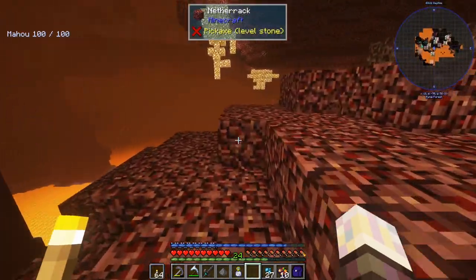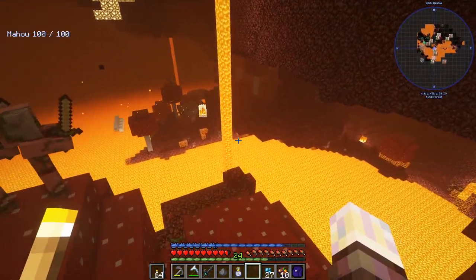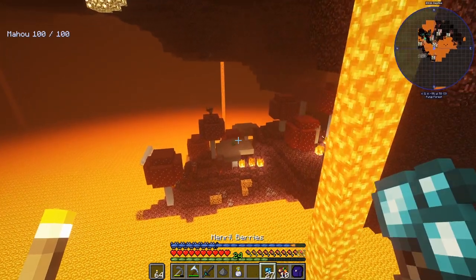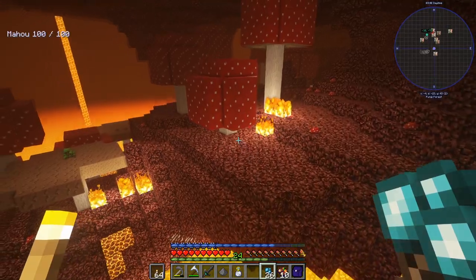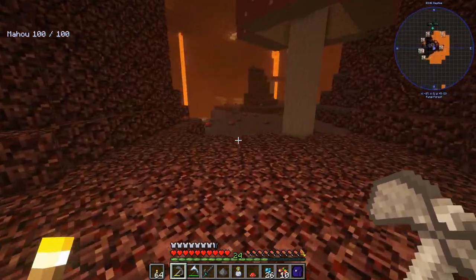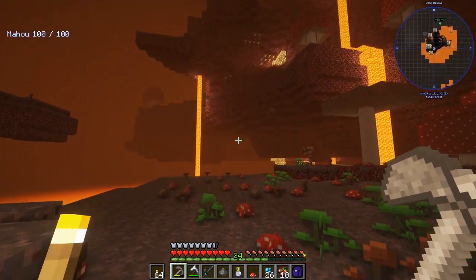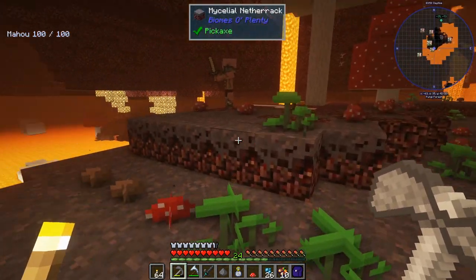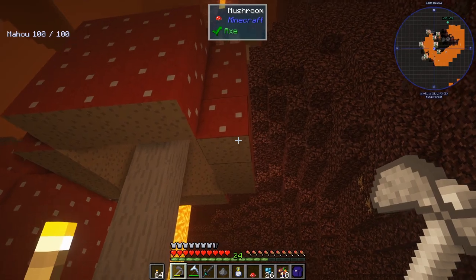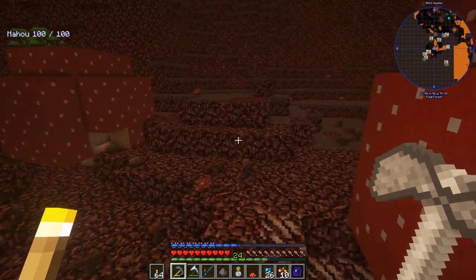We're getting blown up by a ghast, but not too worried about that. I'd like to find some more ghasts actually — if we can find more ghosts we can make more soul powder and lock down exactly where this fortress is. The fog here makes it a little rough for navigation, but I have my portal set so I can find it easily. The flying squid ring is making our life so much easier in the Nether.